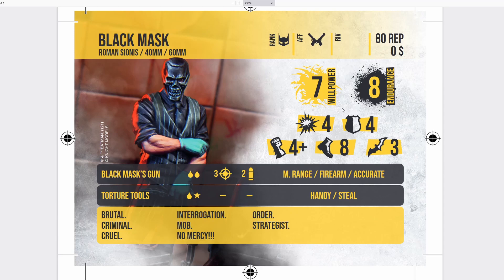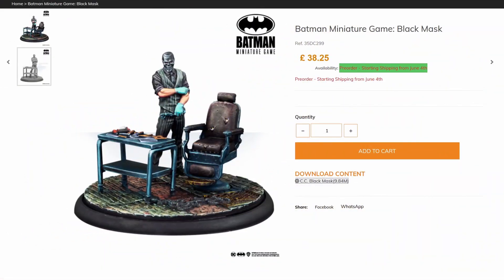I really, really like Black Mask. He has immediately become one of the strongest Organized Crime leaders in my opinion, just off first impressions. His stats are great — not write-home-about-it, but very strong for 80 reputation. They are better than Two-Face, who comes in at 101 reputation. The gun isn't maybe as good as Two-Face's, but it's very, very close. He doesn't have as much killing power with his own weapon, but you're not going to feel bad about shooting with a medium-range firearm with accurate, double blood, and 3 rate of fire. His model also looks absolutely excellent — very evocative, and certainly captures the style of Black Mask very well.